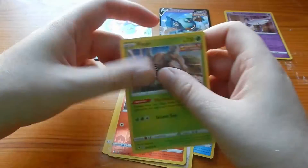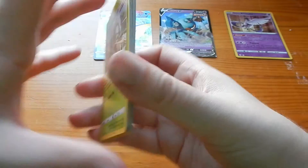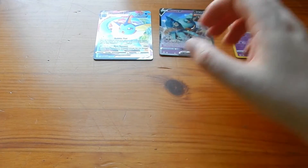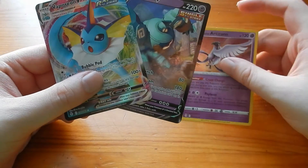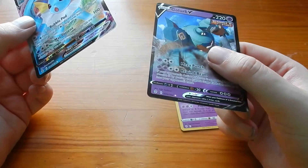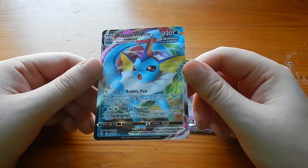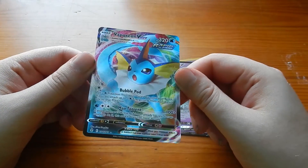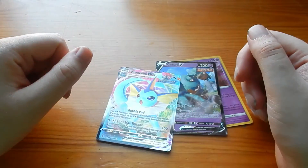Oh my god, it really is that bad. That is poor. We've got nothing — we got our hits from the first three packs and that's all. I got the Galarian Articuno which I like, but it's not really a hit — in fact even that is worth maybe two or three quid. This might be worth a tenner maybe, but my god, poor hit rate. There we are.